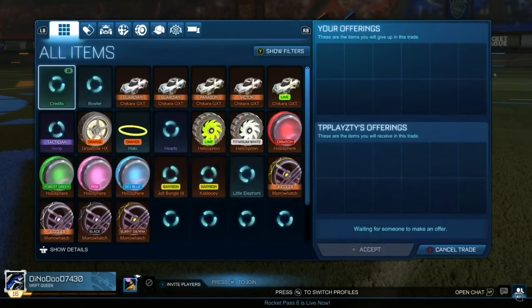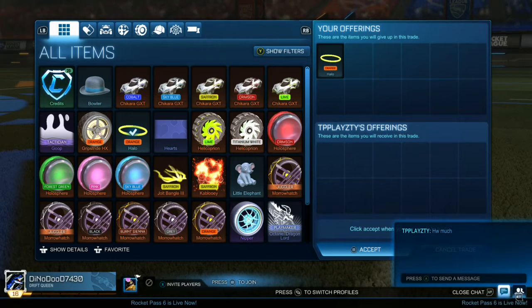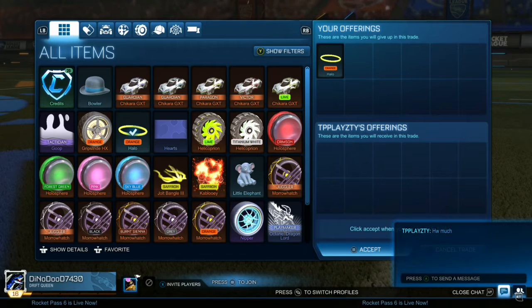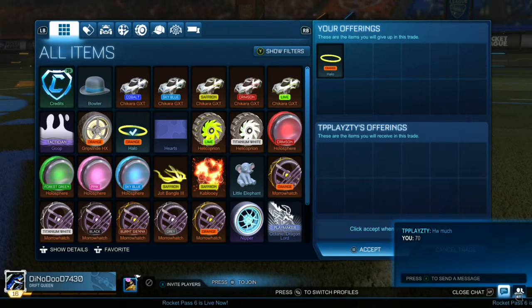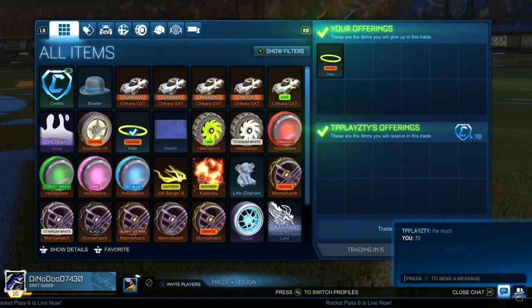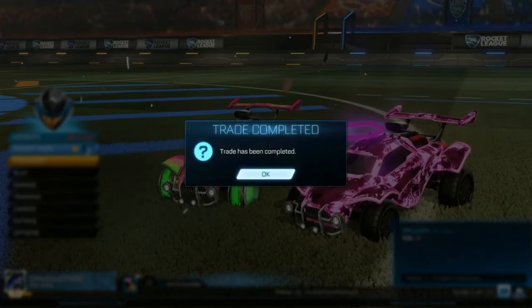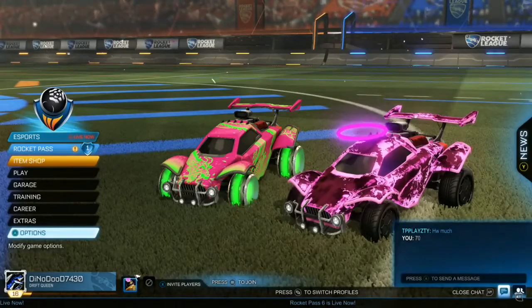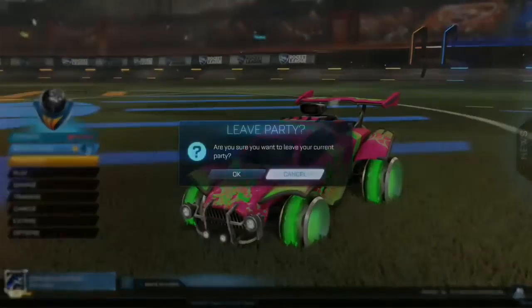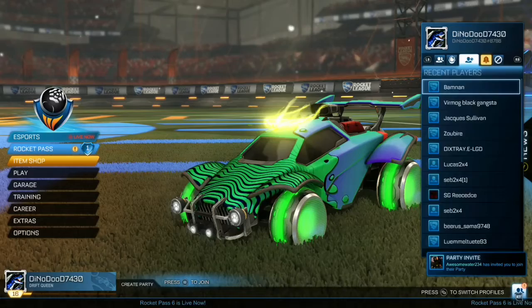Going back to earlier, we bought an orange halo and the turbine in exchange for three painted Shakiras. Here we are actually selling the orange halo to make a bit of profit. If you remember, for all the Shakiras and the painted limiteds we actually paid 10 credits for the whole lot, so anything above that is profit. We sold the orange halo for 70 credits — it goes 50 to 100, but people tend to get more on the 50 side because it's orange — so 70 was quite a good trade.